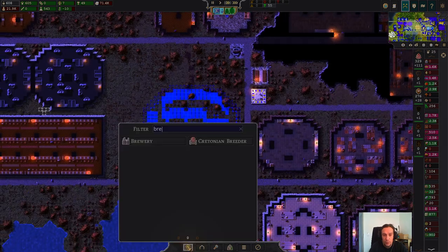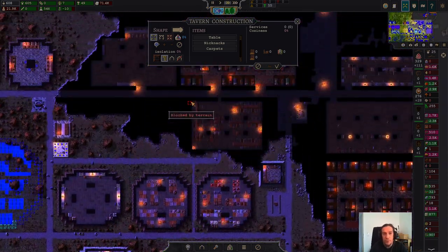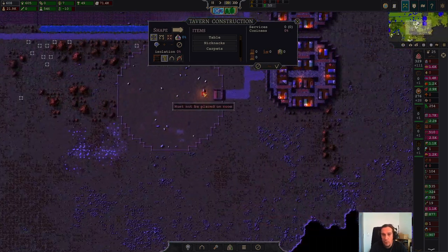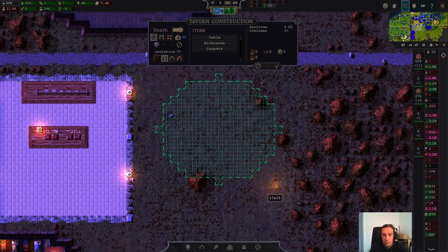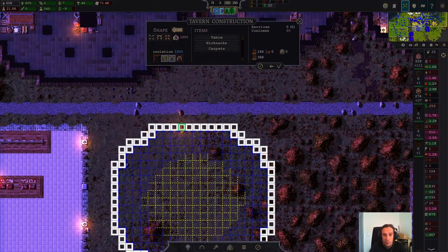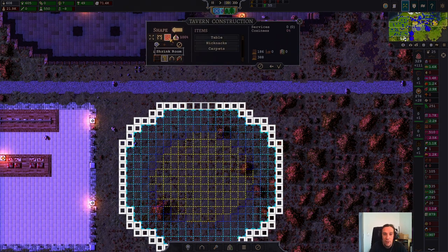We're going to need taverns as a consequence of that. So I want to build two taverns here. Let's build one more here — right next to the gallows and the scaffolds. You see? Execution first, and then you go and drink the trauma away. Medieval life in a nutshell.